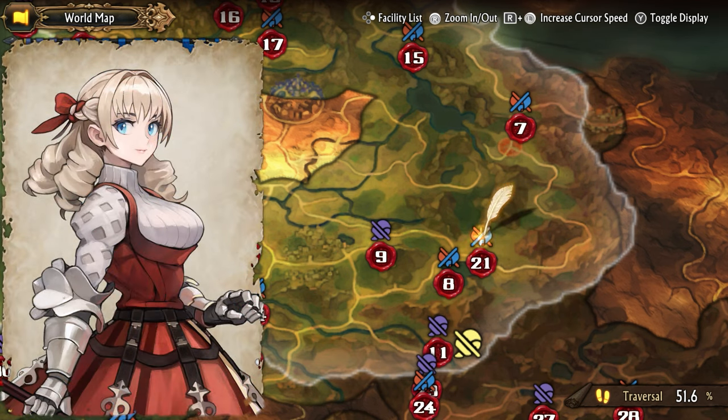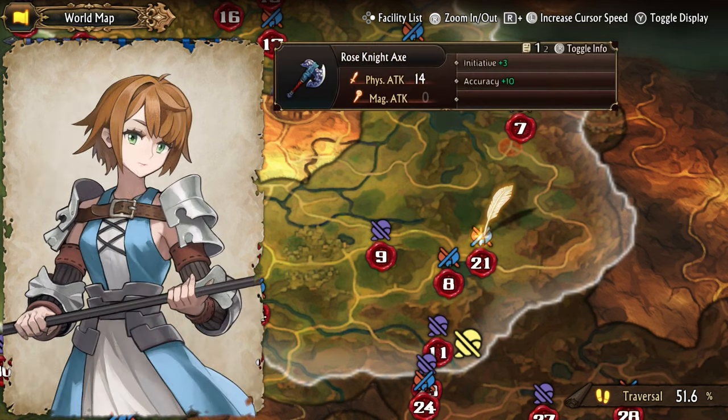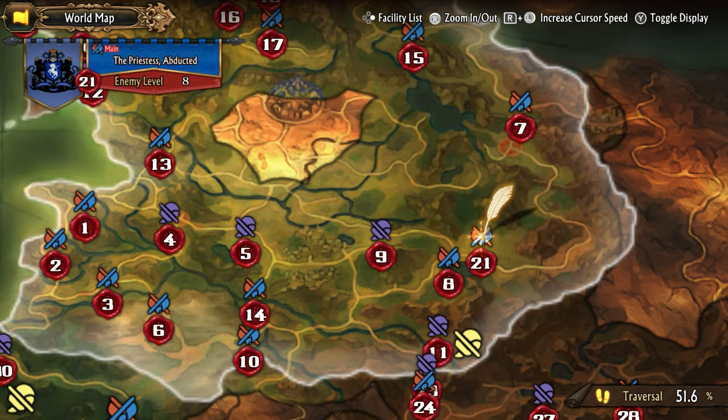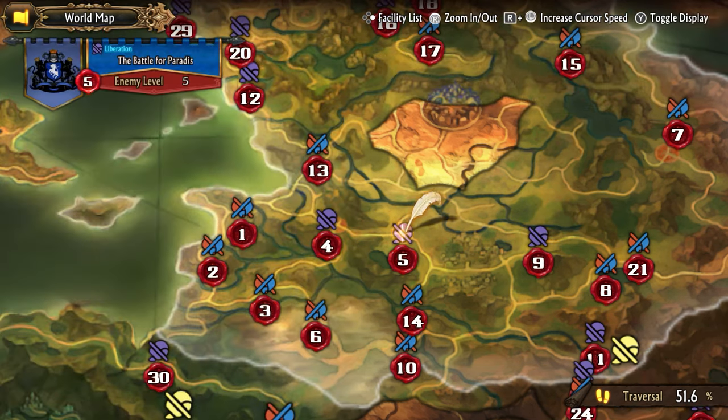Scarlet is a level 2 unique priestess class that heals and does magic damage. Fran is a level 6 griffon knight. Keetra is a level 8 warrior who can also repair bridges. Miriam is a level 8 radiant knight. Saving Scarlet also gives you access to recruiting Renaud, a level 15 promoted great knight — just complete any four liberation battles that he joins to recruit him.